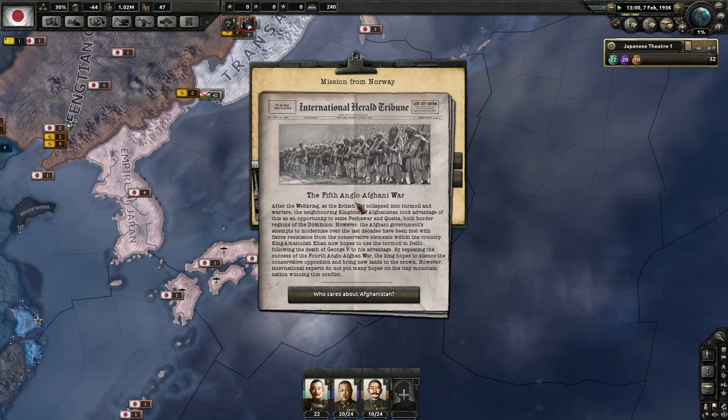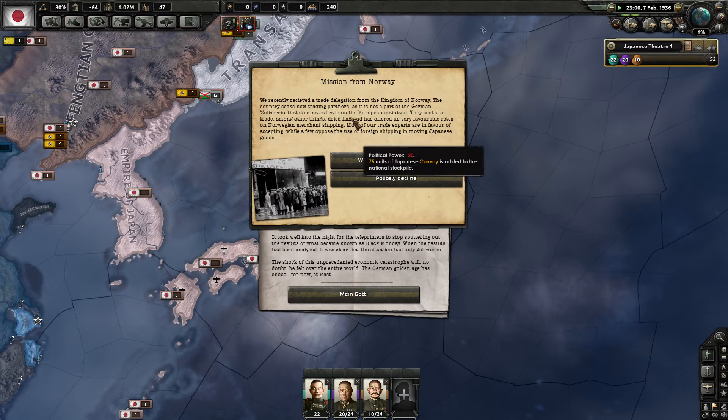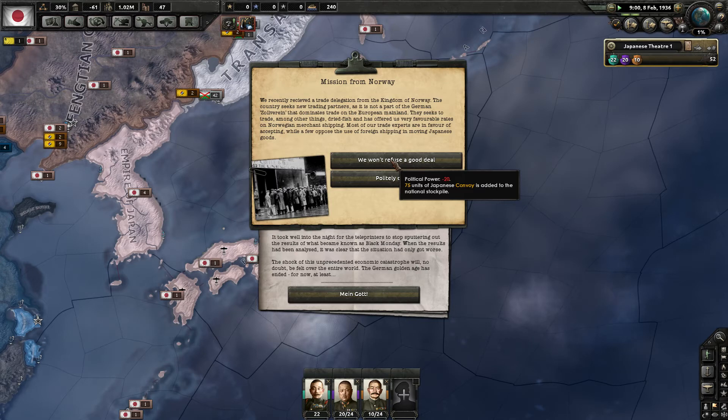The 5th Anglo-Afghan War fires — who cares about Afghanistan? There's also a mission from Norway — the Kingdom of Norway costs political power minus 20. I need political power, but we do get 75 units of Japanese convoy, which is nice.